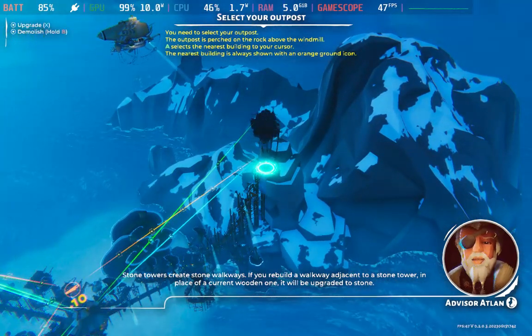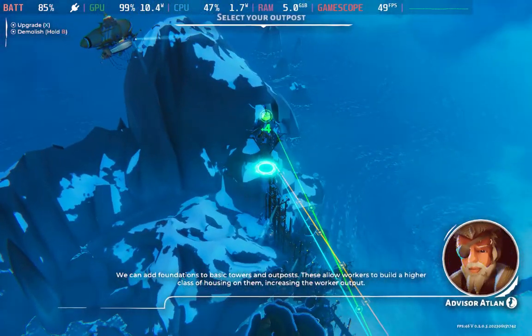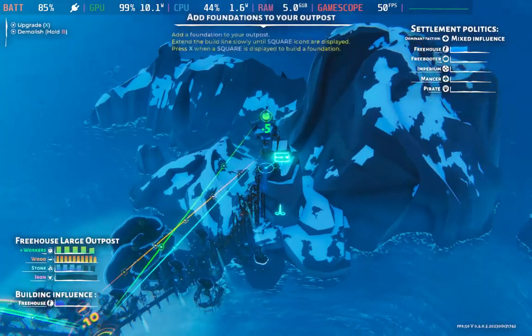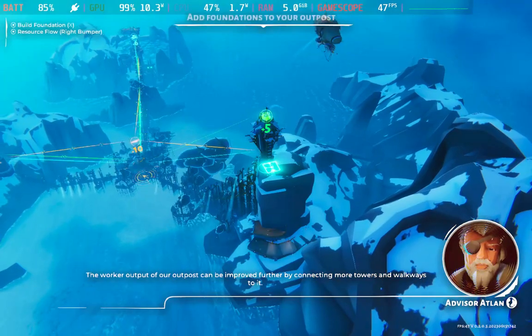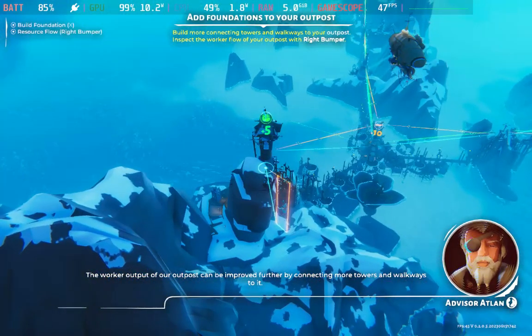We can add foundations to basic towers and outposts. The worker output of our outposts can be improved further by connecting more towers and walkways to it.